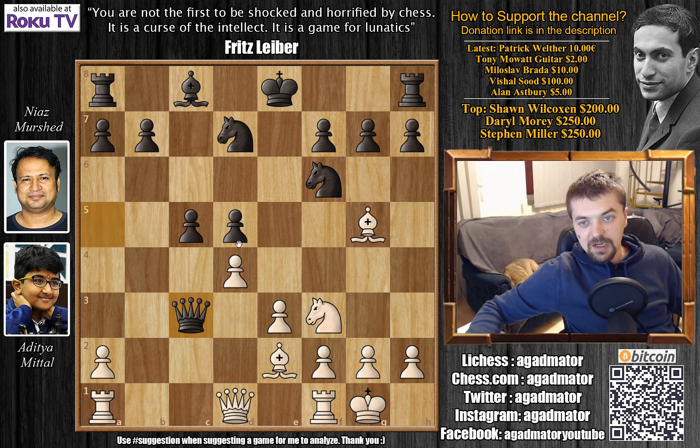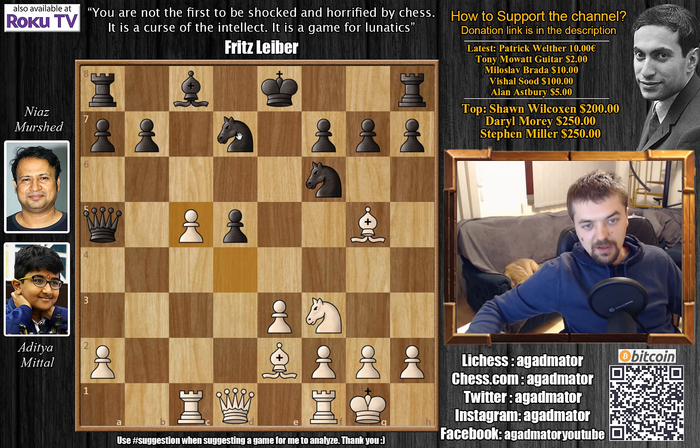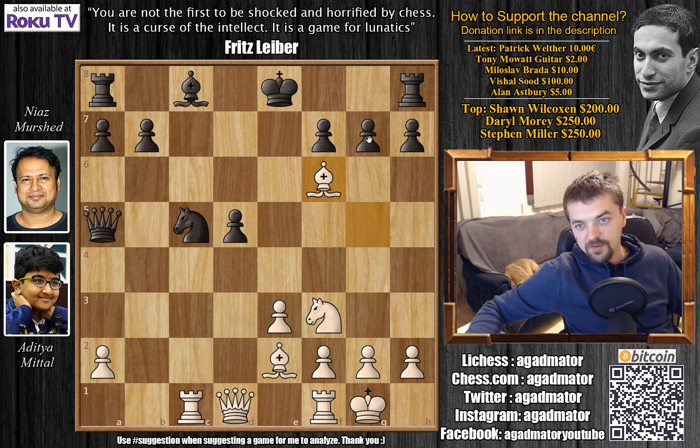Can you capture the pawn on c3? Well you can, but if you play Queen captures pawn on c3 then Rook to c1, white will get a lot of development for the c3 pawn and can always recapture on c5. For example, Rook to c1, Queen to a5 and d captures on c5. It's not really a good idea to capture — if you do, Bishop captures on g5 may be coming and after g captures on f5, Queen captures on d5, black has totally fallen apart.